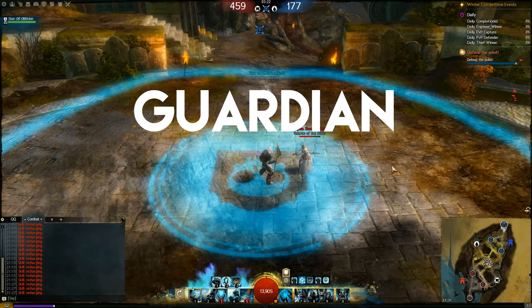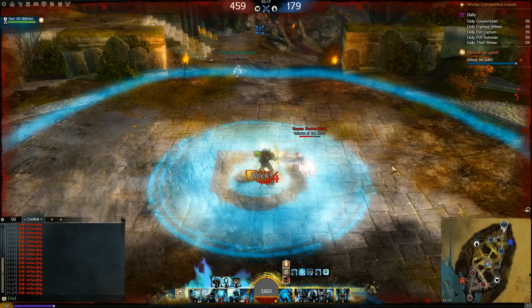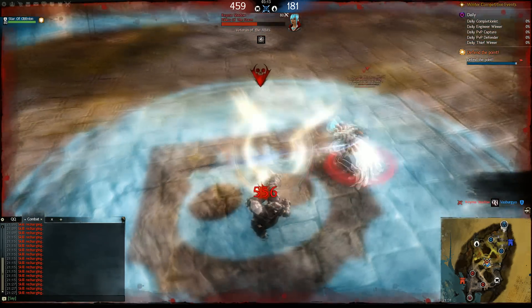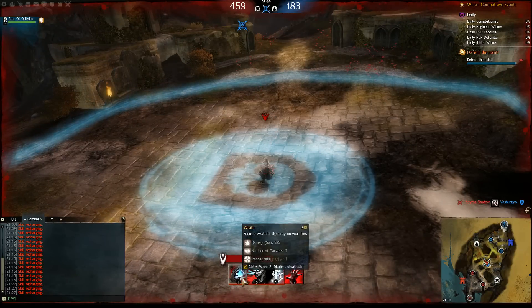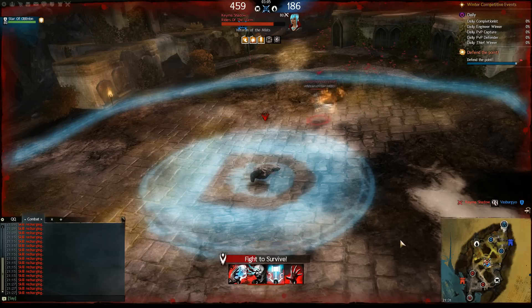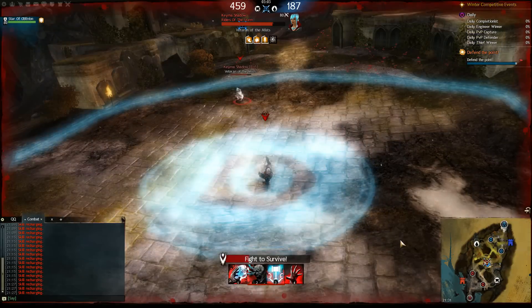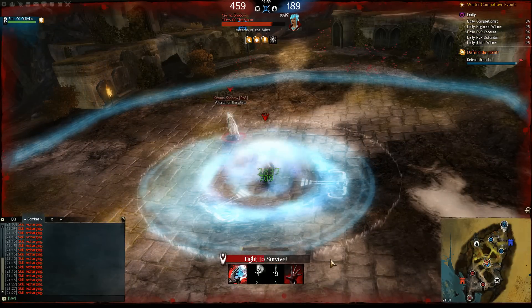The next class is Guardian. Wrath is the first skill — it hits the enemy with direct damage and can hit up to three targets if they stand in a line. Wave of Light simply pushes foes away. Symbol of Judgement creates a field which does damage but also heals you.